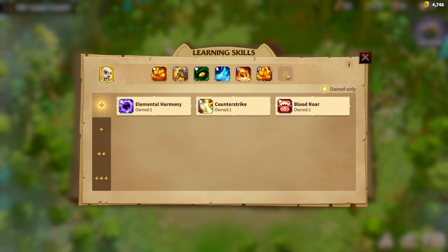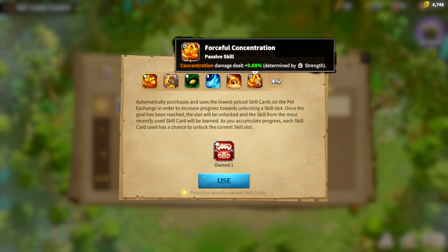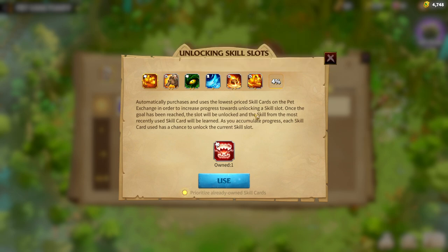Right now it got changed. When you go to the learning skill section and click on the empty slot, you can see there is a two percent chance. What this means is that skills I already own, such as Counter-Strike, have a two percent chance to unlock a new slot. If it does not unlock, the chance will go up. You can see four percent now — we are actually seeing what we are spending. I opened the 'Forceful Concentration' slot at five percent, so it doesn't mean it has to reach one hundred percent, but at least we can see what it's doing.